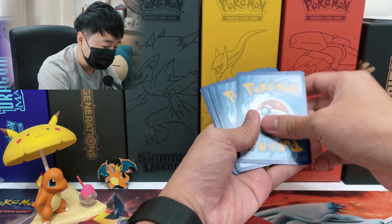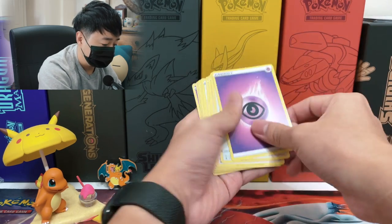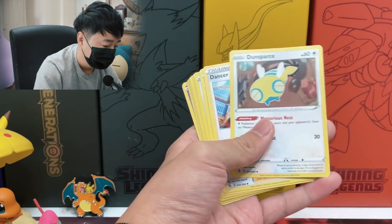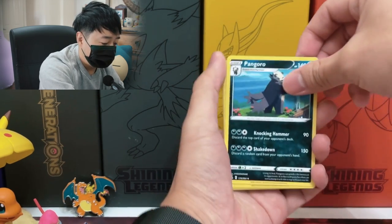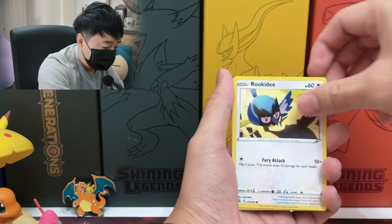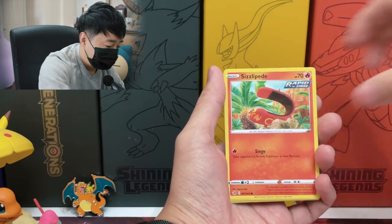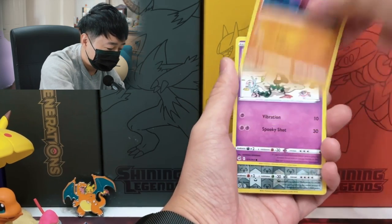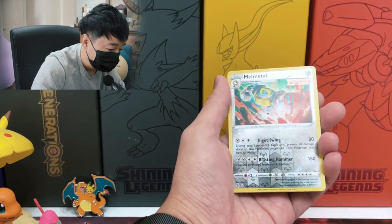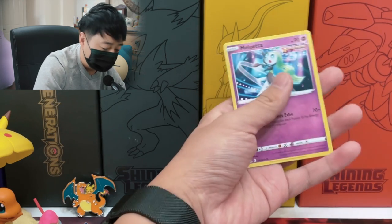Pack one — four cards in the back. Got Psychic Energy, Dunsparce, Dancer, Pangoro, Rukidi, Darumaka, Sizzlipede, Stufful, Sandygast, Reverse Melmetal, and Meloetta.